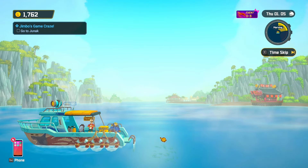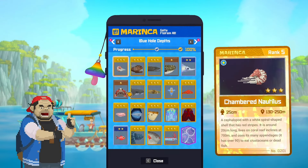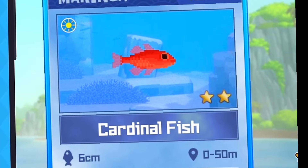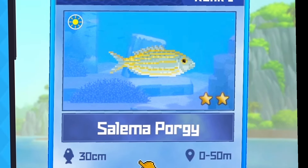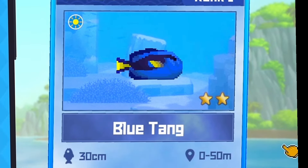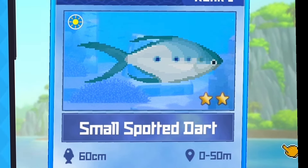Hey guys, welcome back to Dave the Diver. In this episode I'm just going to show you guys all my fishes. We have the clownfish, the combo, the cardinal fish, the sea goldie, the pyramid butterfly fish, the yellow tang, the salima porgy, the orbicular batfish, the blue tang, the rainbow, the rassi, the lagoon triggerfish.